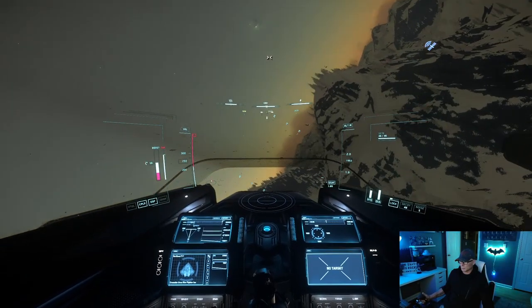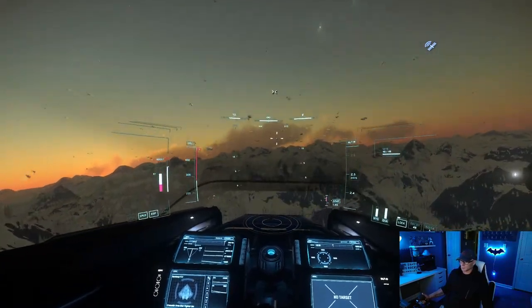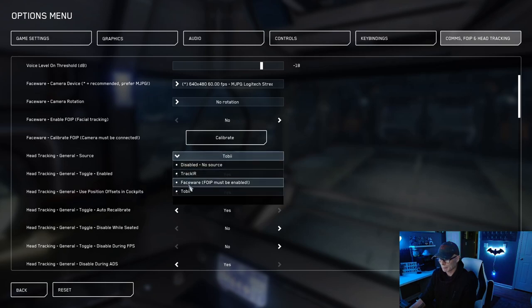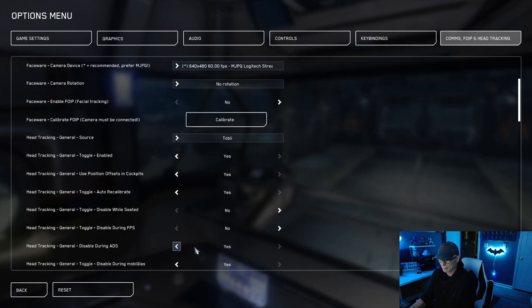To calibrate, open the software, select which monitor you have it attached to if you have a multi-monitor system, then line up the lines on screen with the two indents on top of the tracker, look at seven points on the screen, and it's calibrated and ready to go. Star Citizen is already set up for use with this in their FOIP and VOIP settings menu — all you have to do is tell it that you have a Tobii. Inside this menu you'll find small adjustments for sensitivity. You can also set which scenarios it will be active or deactivated for — such as ADS, FPS missions, MobiGlass, or general interactions.